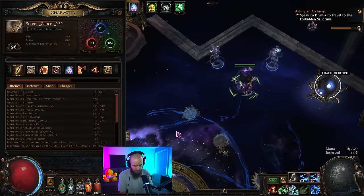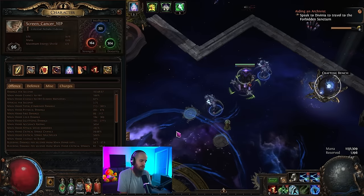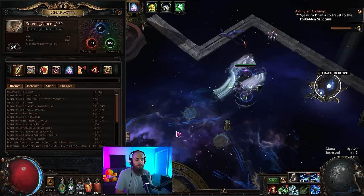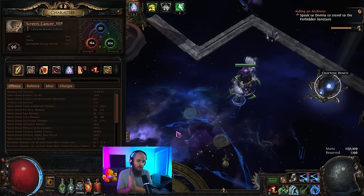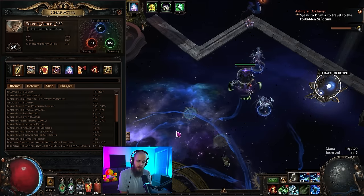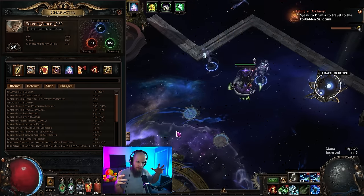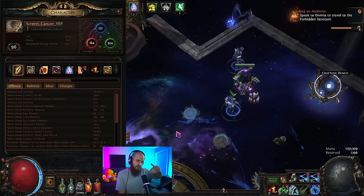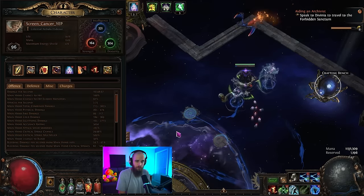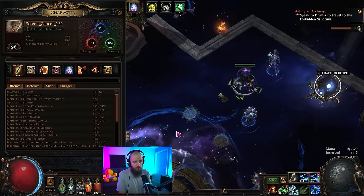This is my character — screen cancer, yep. Level 96 Deadeye. You might have seen this character from my previous video, but we have leveled up a decent amount. I do want to give a forewarning before any of you try to play this build: please be aware that this build will make your computer cry. It will set it on fire if it has lower specs. Sometimes when there's a really large amount of enemies on screen, or I'm fighting one super tanky enemy and those projectiles just bleach the screen, I'm getting down to like 5 FPS.